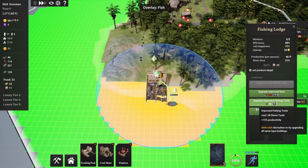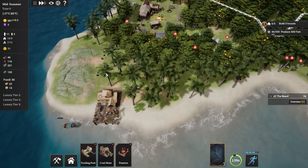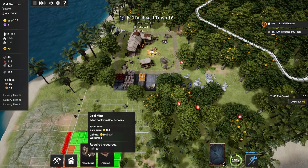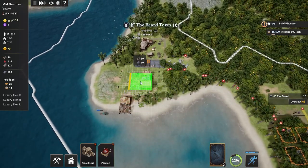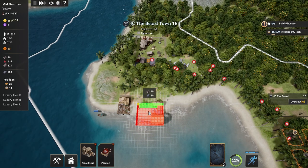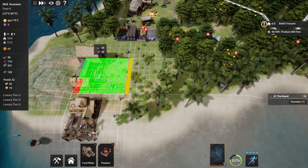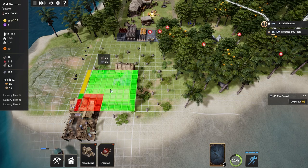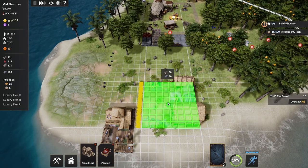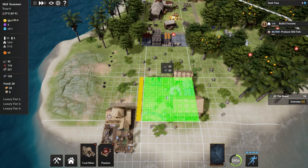These guys will just kind of do that automatically. If we wanted to, we could invest resources into improving the tools, the boats, or adding a worker slot - we don't really have the resources to do that at this exact moment. But we do have the resources and the card to build a trading post. We can find a good spot for that. In addition to the trading post, there's a trading dock we can build on the waterfront here. For right now, I don't want to take all these orange trees out - that's the problem. If I were to do right here, I don't think it's going to cut all that down.